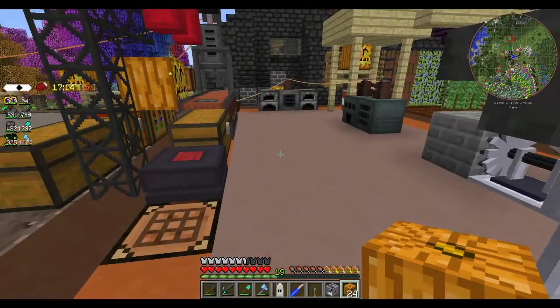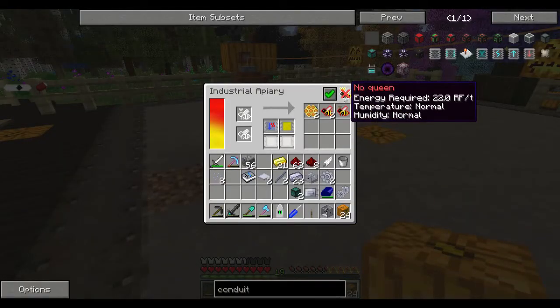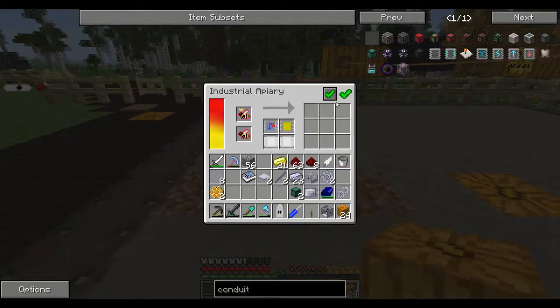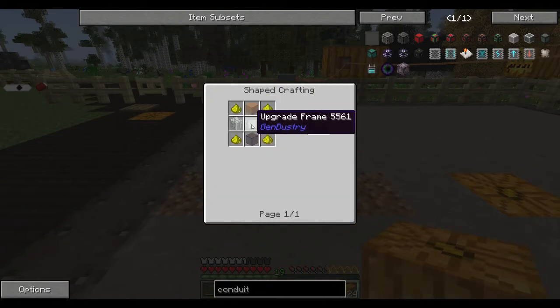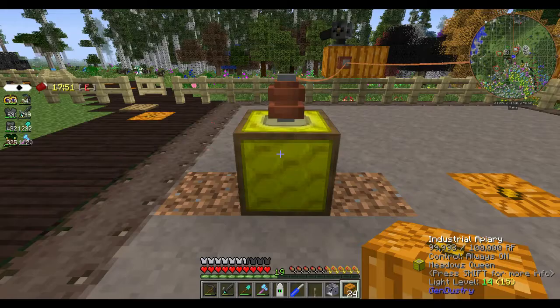I'll let that run through. With the bees — I went and found meadows, and I've since put a light upgrade on here because I can't sleep through the night. Not being able to sleep through the night reduces the amount of time that these bees can run. So I've made the light upgrade, which is just four glowstone, four glass, and the upgrade frame — which is just a bit of tin and gold nuggets.